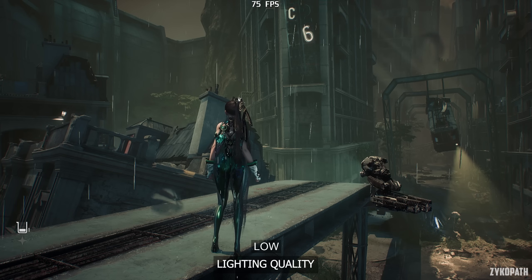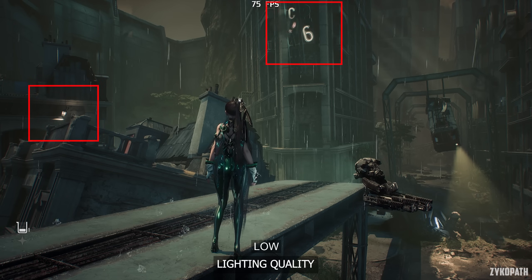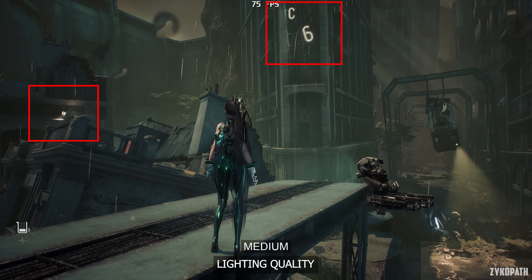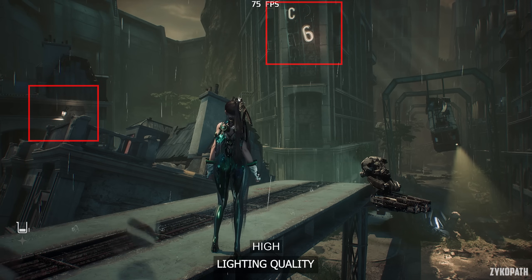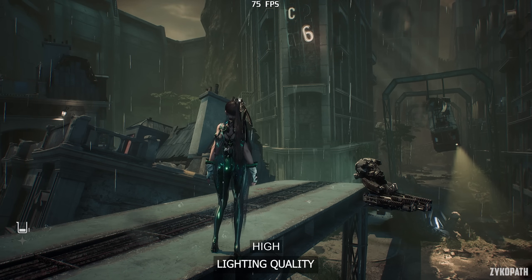The Lighting Quality setting controls the amount and distance of spotlights visible in the scene, and it doesn't affect performance in any measurable way. So keep it maxed out.